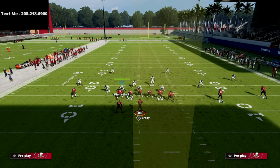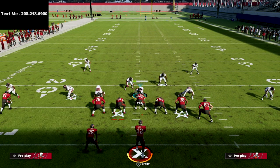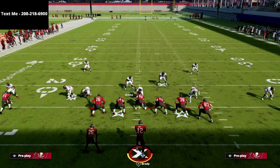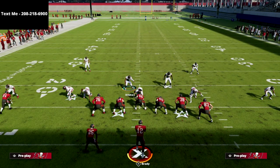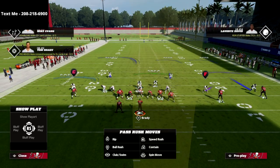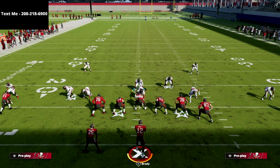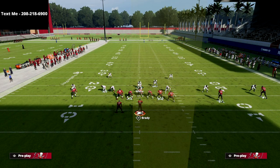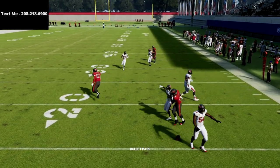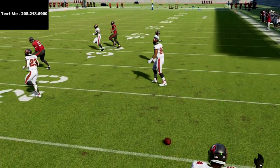Really the number one route you have to worry about is the tight end. A couple of things you can do: you could actually use this guy to take the running back routes away yourself — whatever route the running back goes on, like a wheel route, your job is to take that away. This frees you up to drop a hard flat on that side of the field, and now you can really take away this tight end out route.